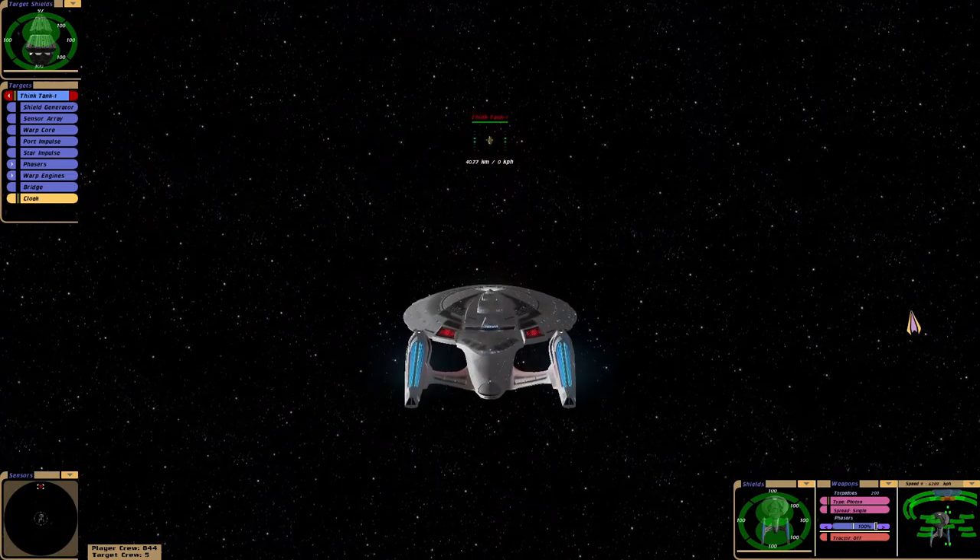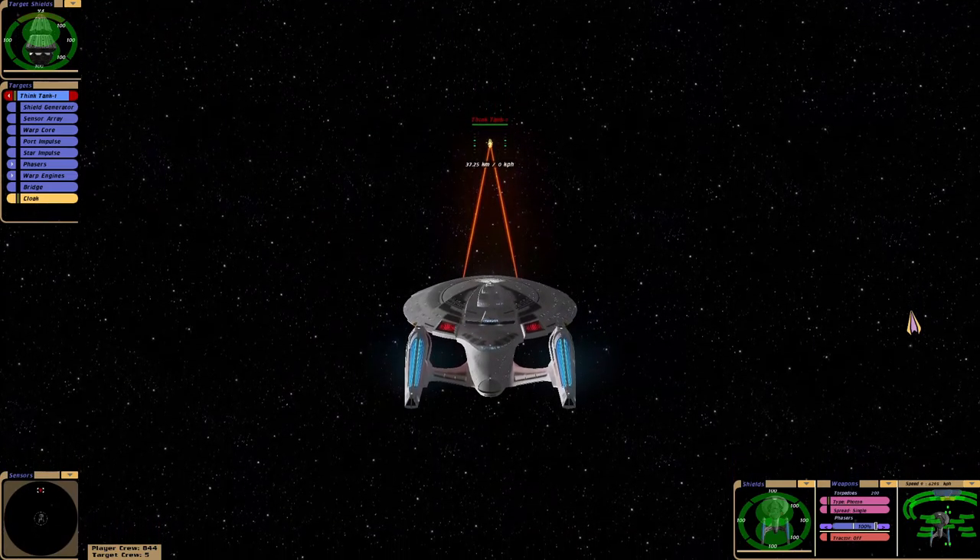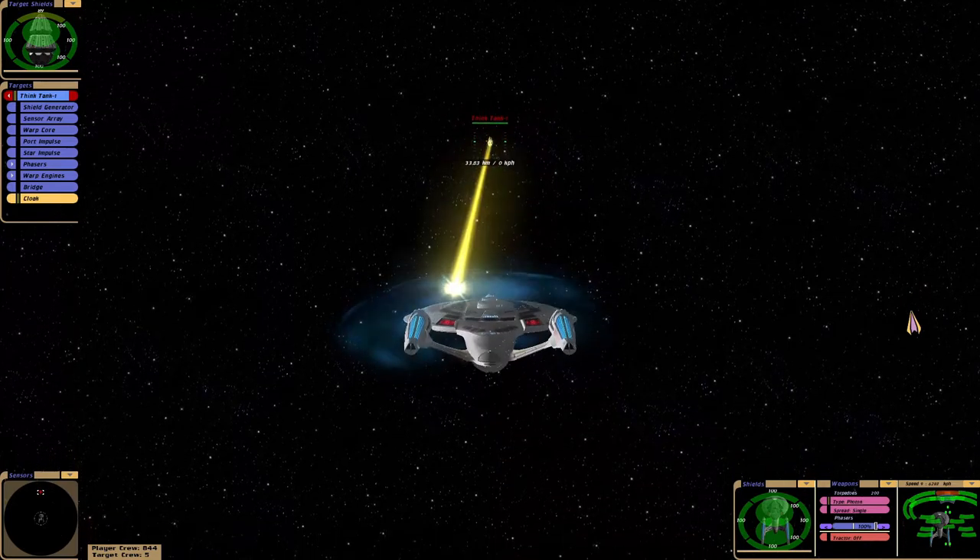Just a little reminder — this is the Enterprise-E as seen in First Contact and Insurrection.